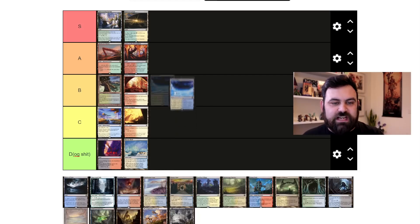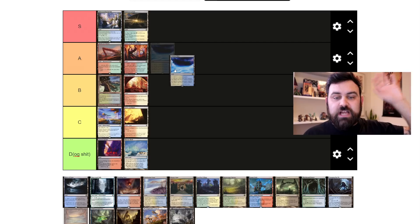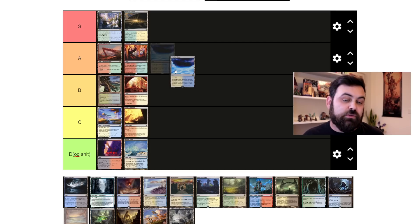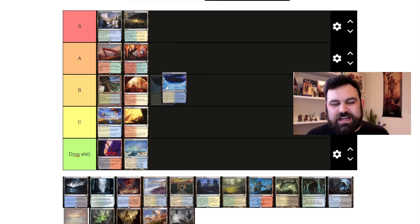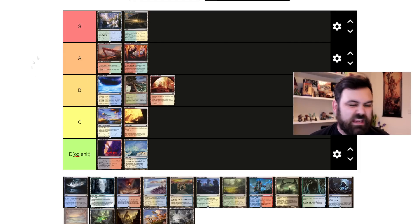Nimbus Maze is part of that same Future Sight cycle and is still yet to be completed. It's a land that makes colorless mana, taps for white if you control an Island, and taps for blue if you control Plains. I really like it and would like to see the cycle finished. I'm putting it in B tier, well above the pain lands and Boros Garrison — borderline A.